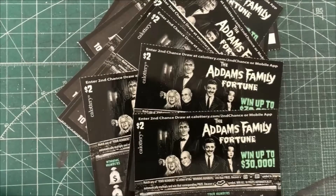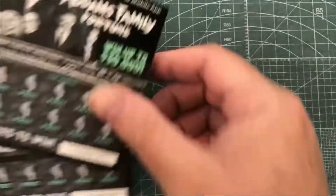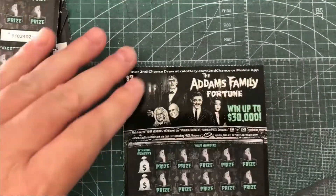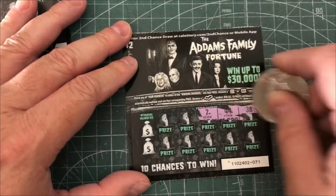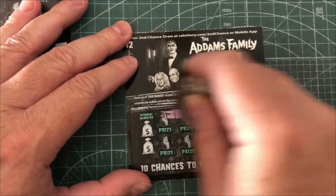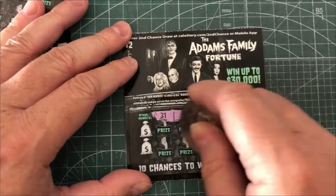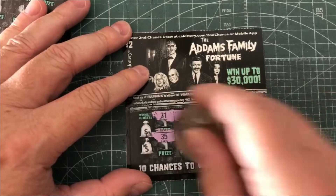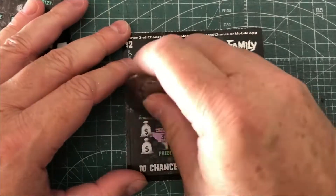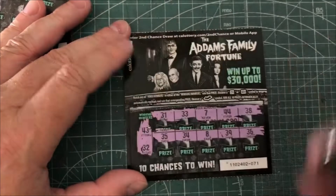All right, on this Halloween we've got Adam's Family Fortune, went up to $30,000. I got 10 tickets, and since this is Halloween, hopefully get some good wins on here. This is the one that has the Addams Family, but it doesn't have the kids on it, and I didn't realize that until last time I was scratching. These also scratch a little funky — they scratch okay, and then all of a sudden it tries to take the number off.